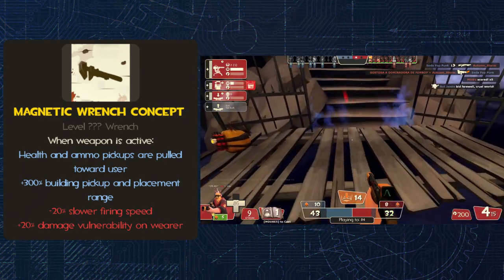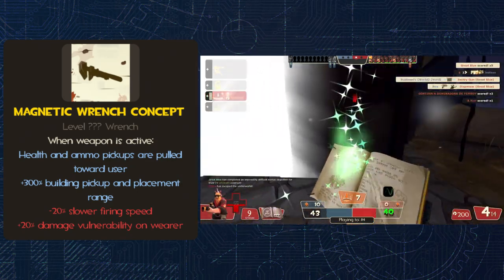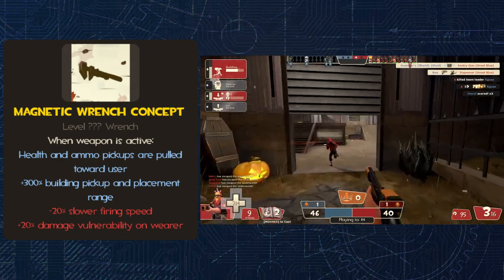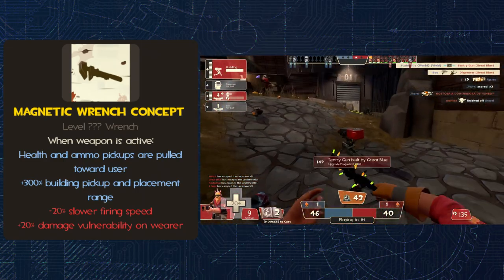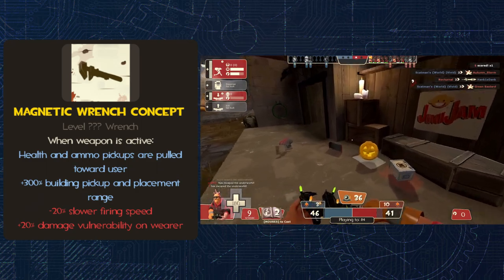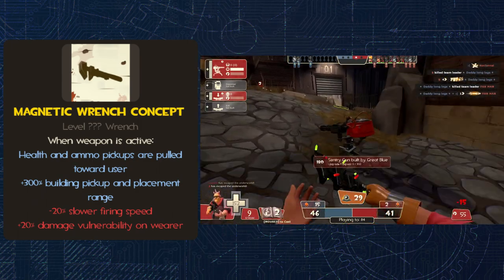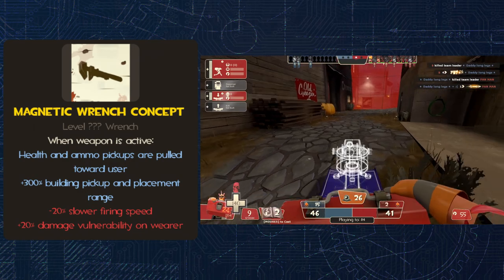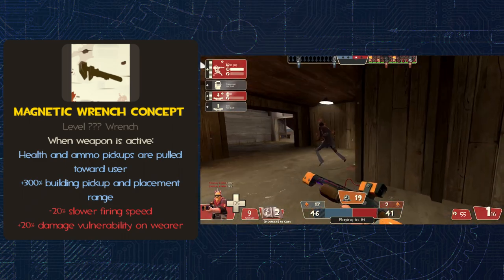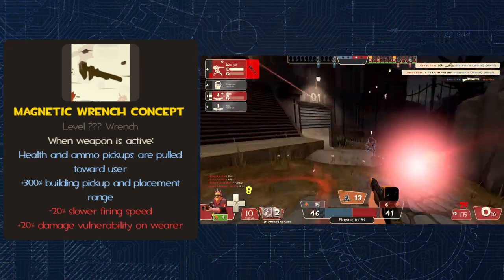All of these are only when the weapon is active, by the way, so you would be able to choose when you drew in everything around you. The thematic reason why the damage vulnerability is a downside is because if you had a magnet that strong, chances are you'd pull in stuff like rockets and grenades. Generally, you would end up taking more damage just because so many random things that people are shooting at you would be pulled in. Making it so rockets would change trajectory and home in on you would just be too stupid and too chaotic to realistically be balanced.